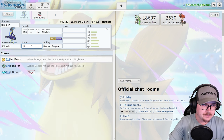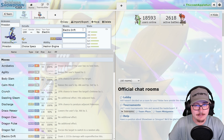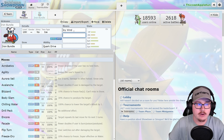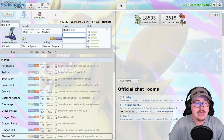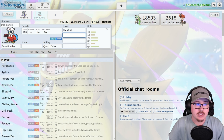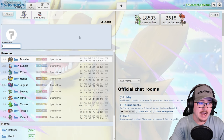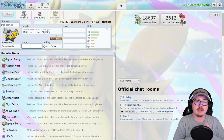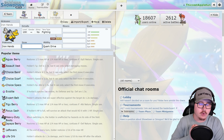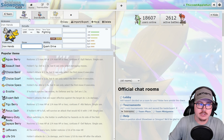Iron Bundle holding Choice Specs with Hadron Engine gives you Electro Drift that absolutely destroys things. You can allow Iron Bundle to slow stuff down, then let Miraidon outspeed and decimate with Electro Drift — it's an insane combination that you're going to see a lot. The issue with Iron Hands is that it shares the Electric typing with Miraidon, which is very difficult when Landorus-I is so prevalent due to the popularity of Raging Bolt.